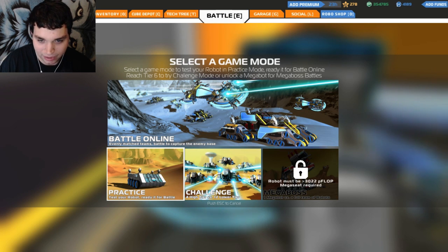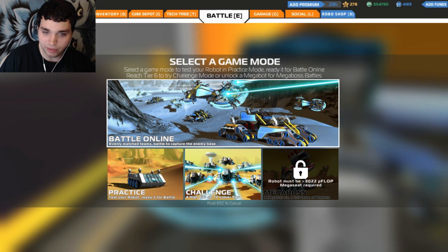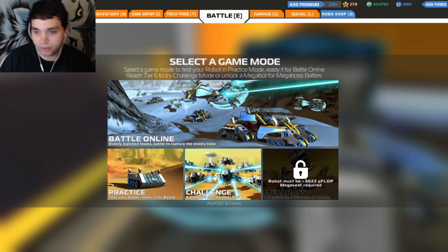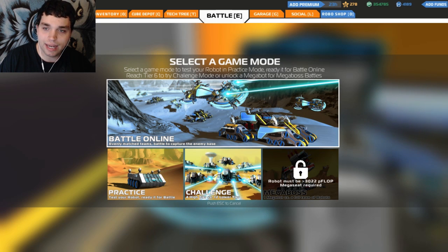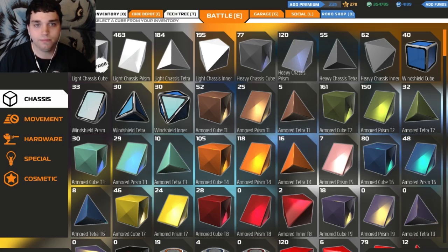We got new modes. There's practice, and four high tiers versus twelve low tiers — really? And then the regular battle online mode. Robot must be 3,022 PFLOPs, Mega Seats required. Select a game mode to test your robot: reach tier 6 to try challenge mode, or unlock a Megabot for Mega Boss Battles. So I can do the challenge mode — it's four high tier versus twelve low tier. If I do that, would I count as a low tier? That's interesting.